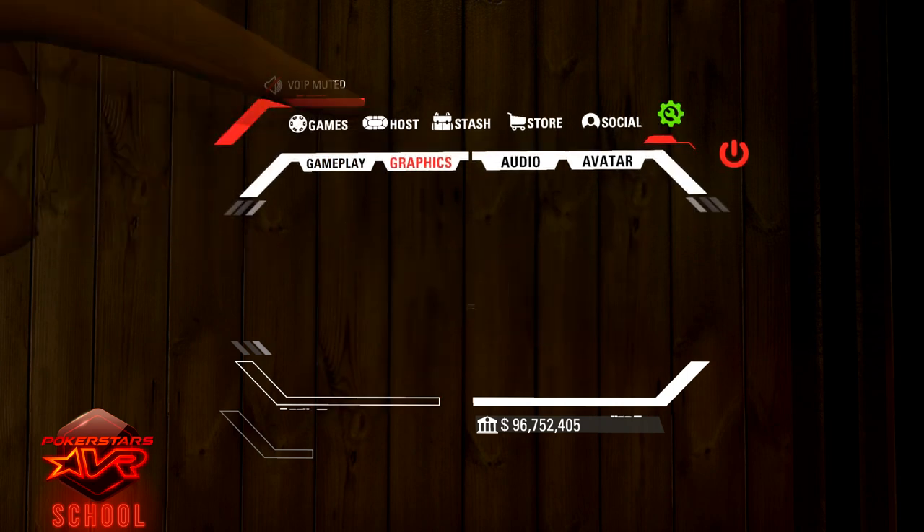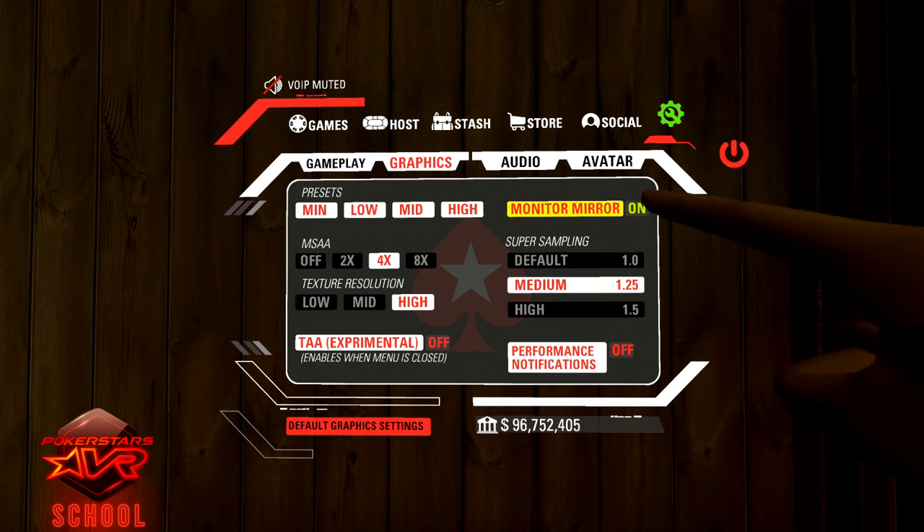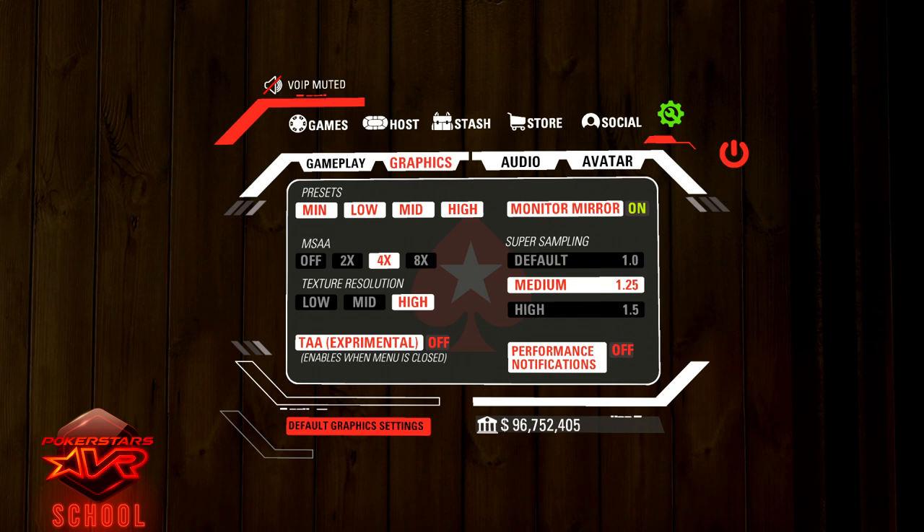Then go to the graphics page. I recommend setting your graphics to minimum initially as it will prevent crashes, and you can always increase them later. If you do crash at tables you can message a dev on Discord for a refund. If you are a streamer or if you have friends or family that would like to watch, ensure that mirror monitor is set to on.